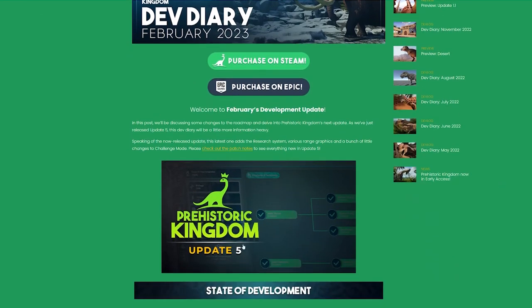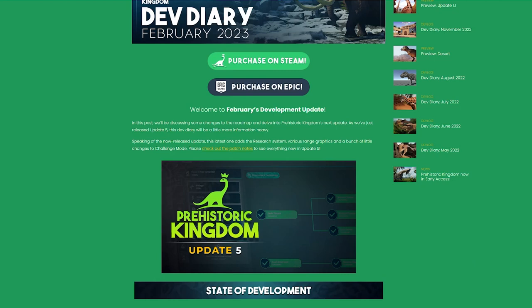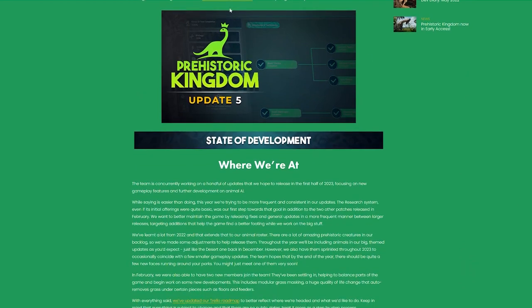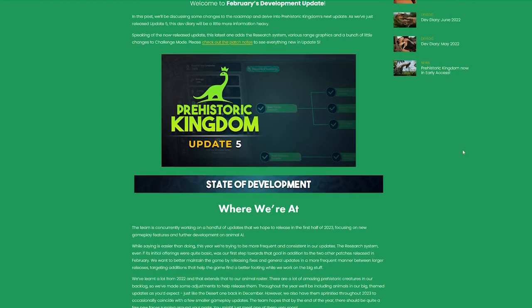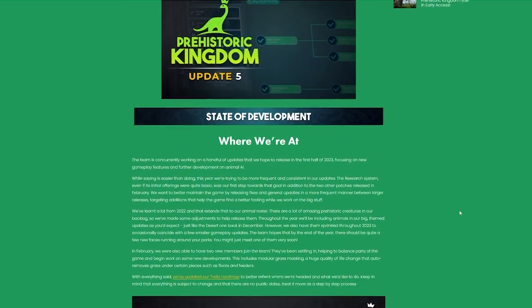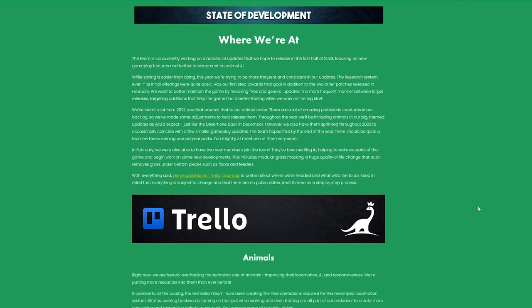Let's jump in. This first part talks about Update 5, which already released, so if you have the game make sure you have updated and you will get all the features that came in Update 5. On this website you can check out the patch notes that came with that, but today we're just talking about the dev diary.